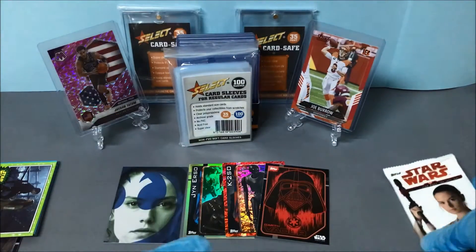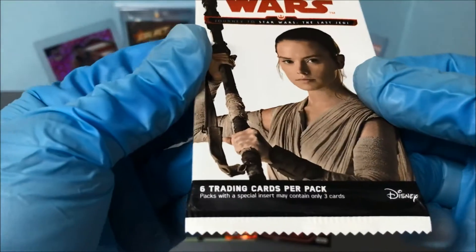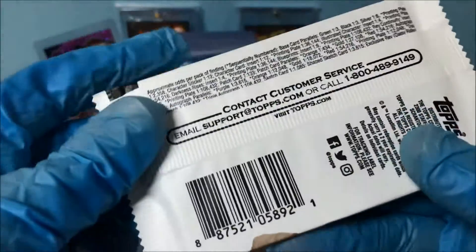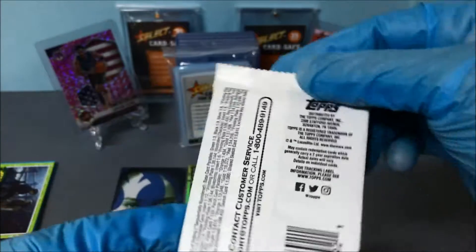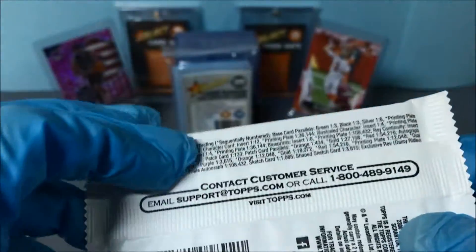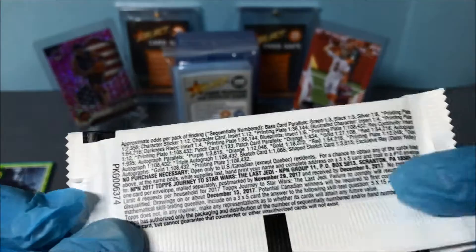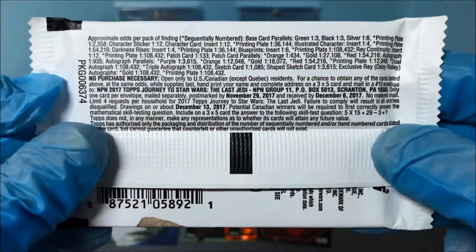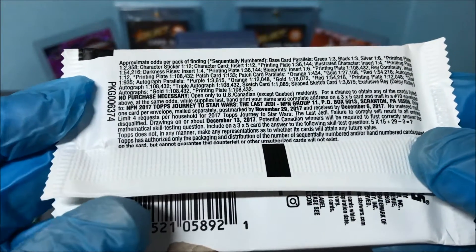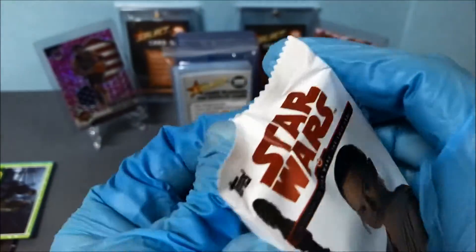And then we'll go to the Journey to Star Wars: The Last Jedi - Star Wars Topps. I don't know what year this was released, but this one's got sketch cards and triple autographs - pause if you wish. 2017 drawings about... so this is a 2016 or 2017 product I believe.